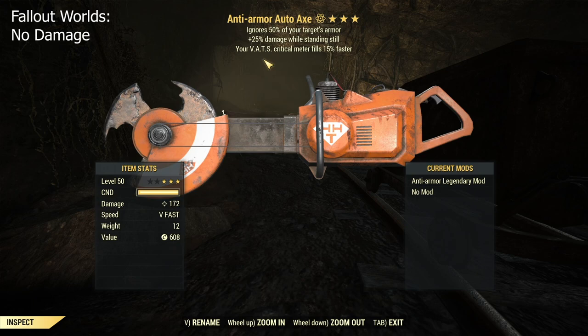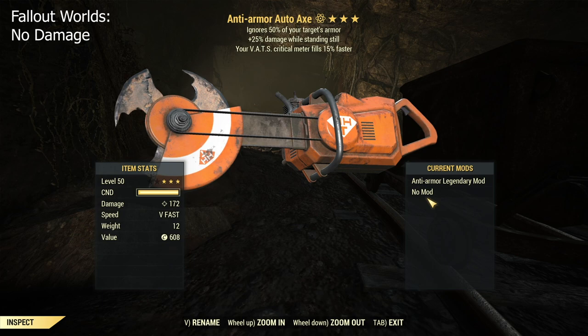I've got the anti-armor auto axe with 25% damage while standing still, which I guess will be the best I have. I have no idea - 25% additive damage is meh, especially since the auto axe basically has really low base damage. I also prefer anti-armor instead of bloodied because of the same reason.